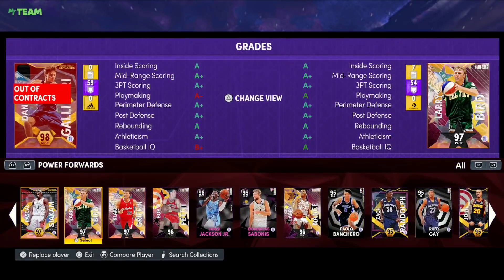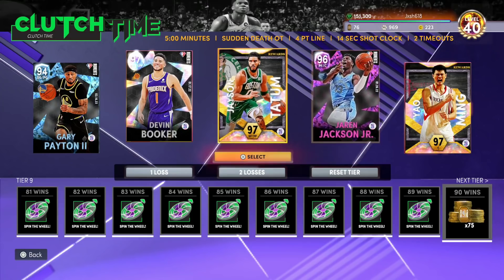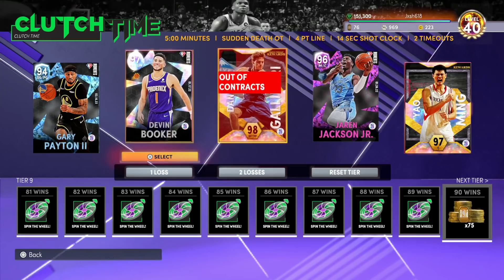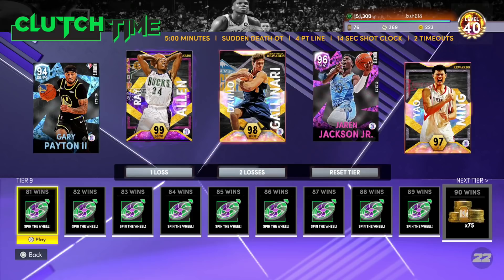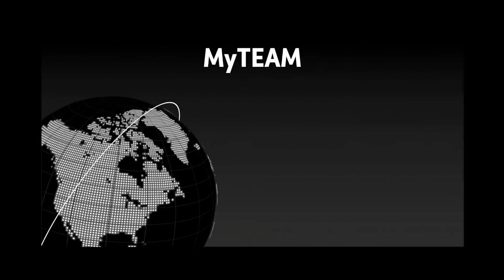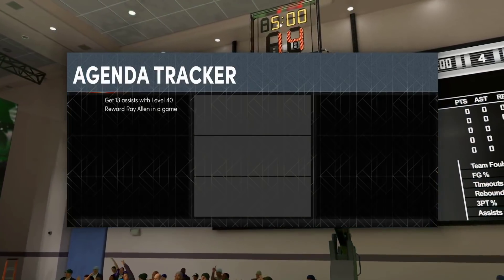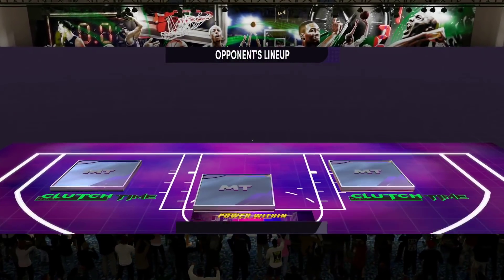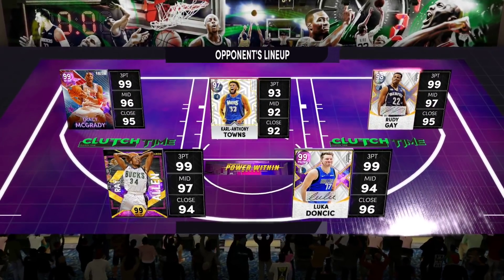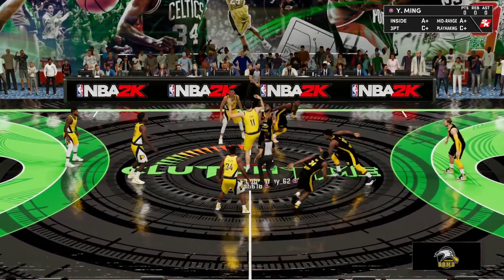I'm swapping in Ray Allen over Devin Booker for defense. He's coming up against Tracy McGrady now. This is a really really good squad — Luka, Ray Allen, Tracy McGrady. This is probably another L because it's one-man-army against a team like this. The joys of clutch time matchmaking.